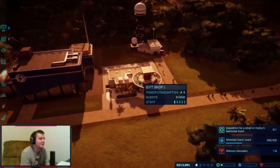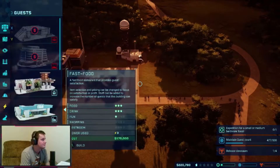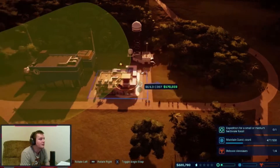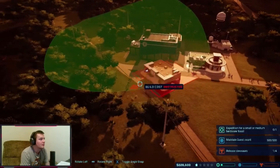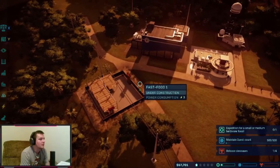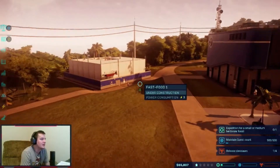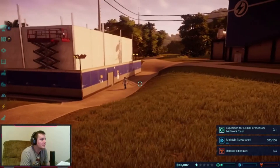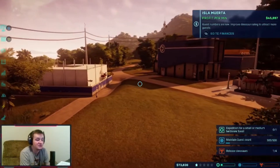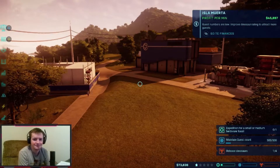Our shopping has doubled — up from one to two. Let's double down on shopping. We need fast food, not just a gift shop — people need food. Our profit margin is now $45,000 per minute, which is a huge increase from about $10,000 before. The Hyangasaurus is really driving in the money!